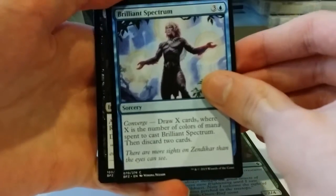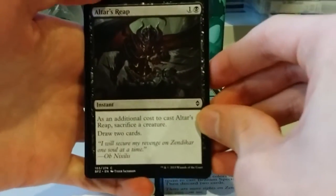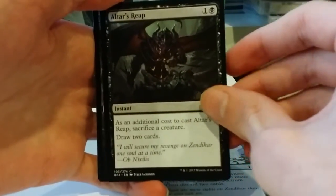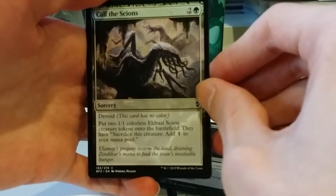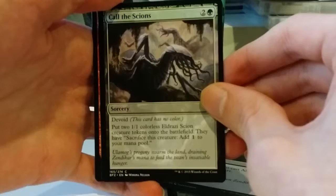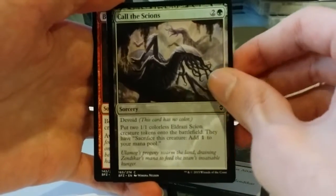Another Brilliant Spectrum — I don't think I need to explain this anymore. Altar's Reap: 1 and a black for an instant. As an additional cost to cast it, sacrifice a creature and draw 2 cards. Call the Scions: 2 and a green for a sorcery speed spell to get two 1/1 Eldrazi Scions onto the battlefield. Eldrazi Scions you can sacrifice to add 1 colorless to your mana pool.